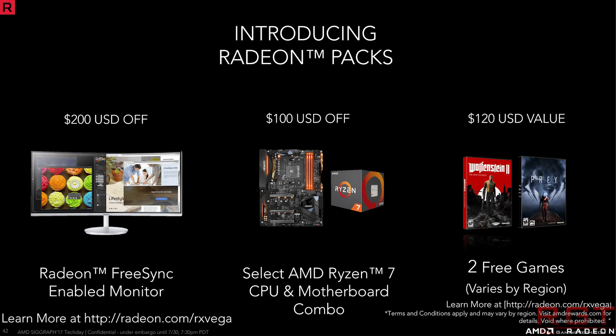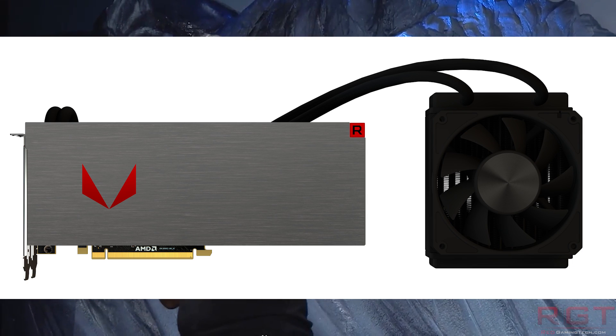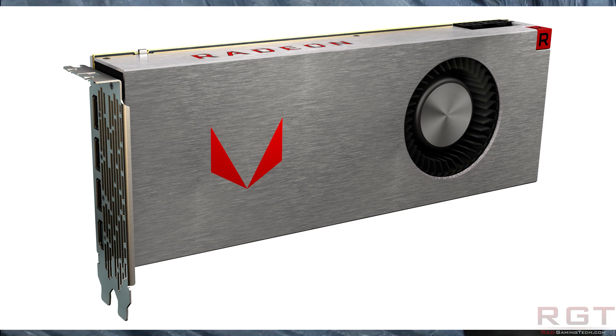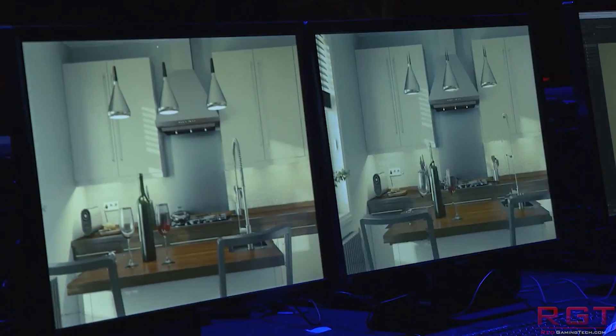Apparently this card, which for those who don't know is going to retail at $400 US, is going to absolutely demolish the GTX 1070 according to these benchmarks — with a couple of caveats. The benchmarks were conducted on a Core i7-7700K running at 4.2 GHz — no crazy overclocking — with 16 GB of DDR4 3000 MHz RAM, a pretty standard gaming setup, running Windows 10.